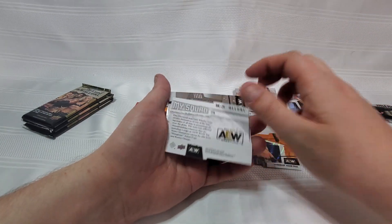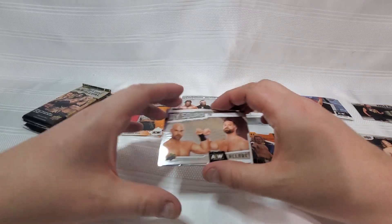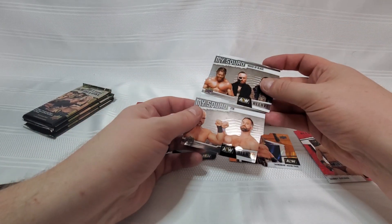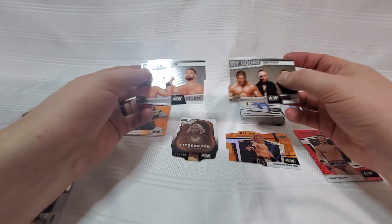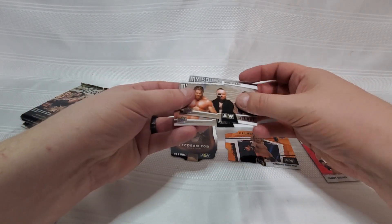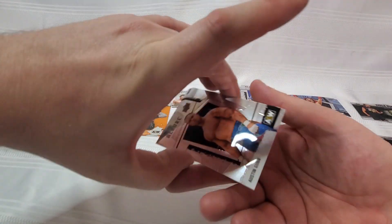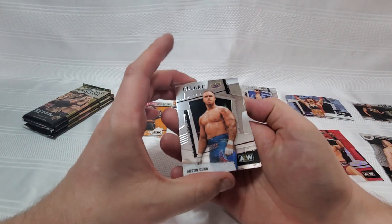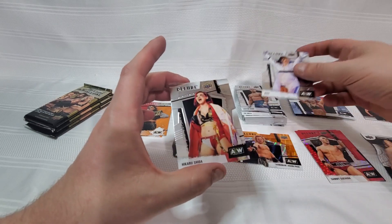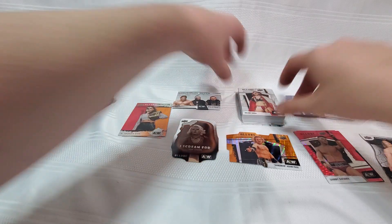These die-cut cards — actually having a second one here — they do kind of fit together in a way. I mean, it's not a one-for-one puzzle fit, but you could line them all up. Unlike the Title Ambitions which just would not make any sense together. We got ourselves Austin Gunn, a Reho, and a Harashima to finish off pack number five.